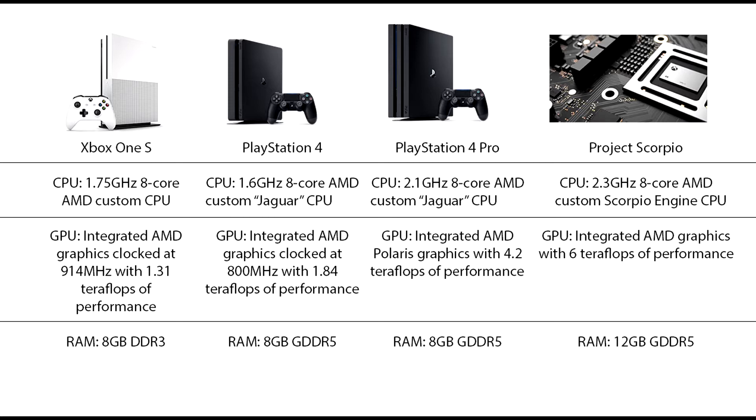Now let's look at those upgraded consoles. The PS4 Pro's CPU and GPU are much improved in order to run games at resolutions higher than 1080p, clocking in at 2.1GHz and a whopping 4.2 teraflops. But as impressive as that sounds, it's nothing compared to the Scorpio's announced specs, which clock in at 2.3GHz for the CPU, an insane 6 teraflops in graphics processing power, and a massive 12GB of GDDR5 RAM.